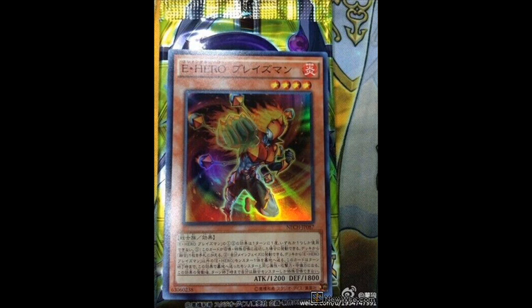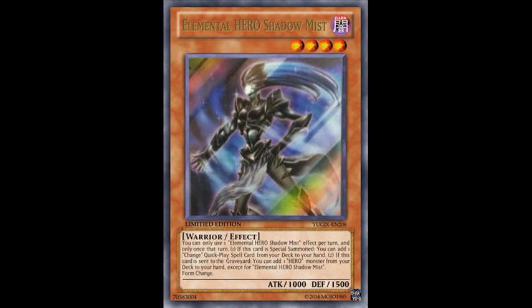You summon it, you can search Polymerization. The thing is, nobody runs Polymerization, so it's really not gonna be that important. Now, if it searched any polymerization card, that would be completely different — because then you could just normal summon it, search Super Poly, and just say 'okay, good luck' to your opponent. That would be ridiculously good, especially in the mirror match.